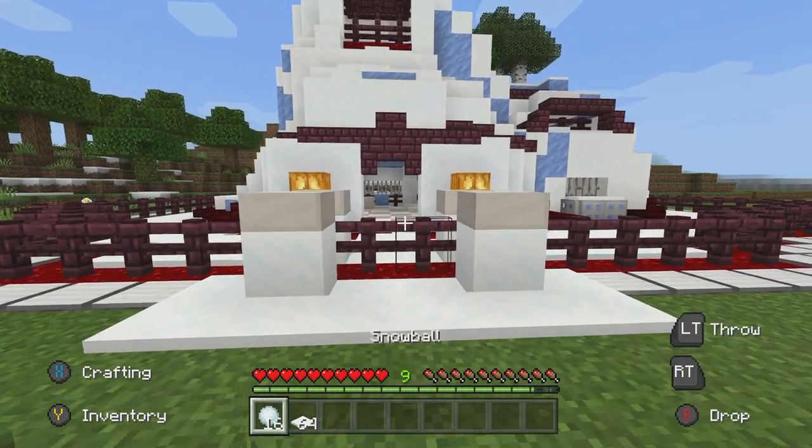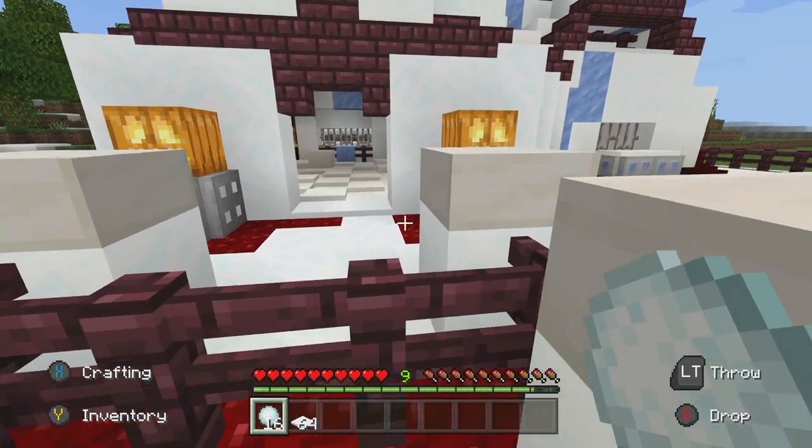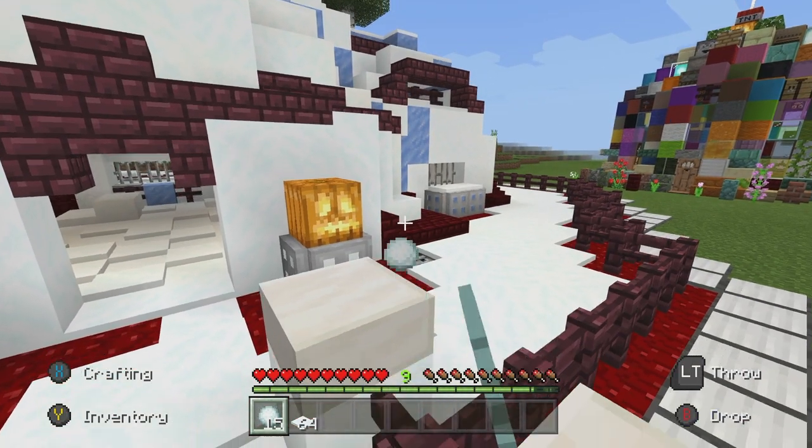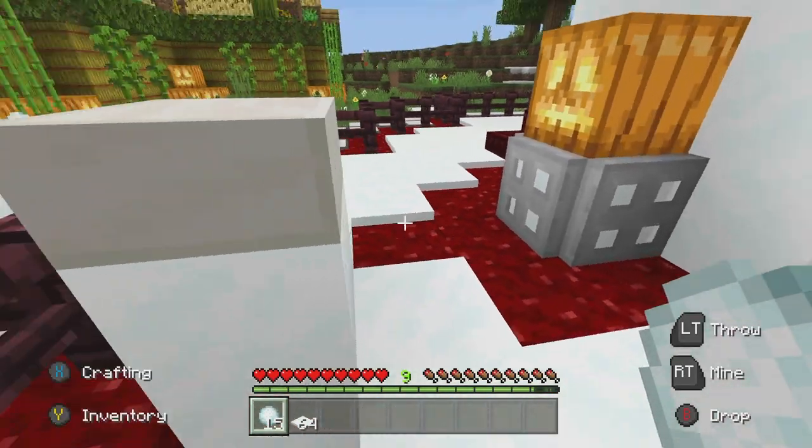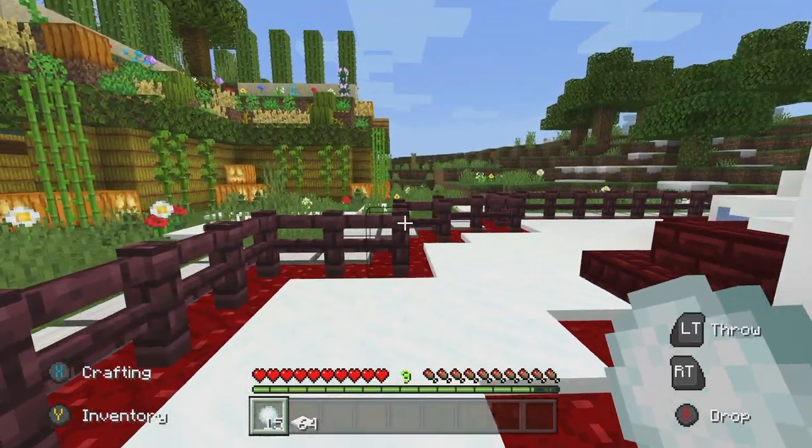The coolest thing about this house is that we can actually control it using snow blocks. If we look right here, jump and throw a snowball, as you can see we'll fall down into this hatch and then we can enter. That's the only way to get in.